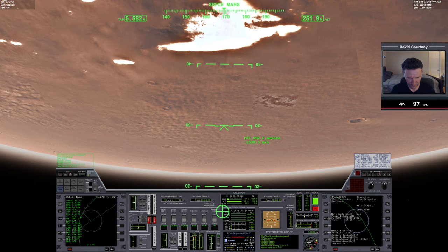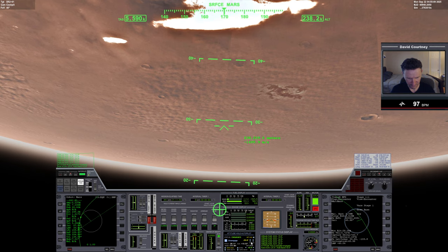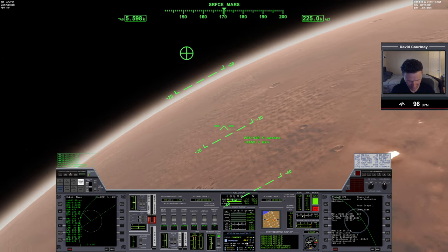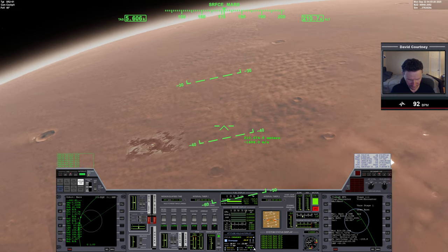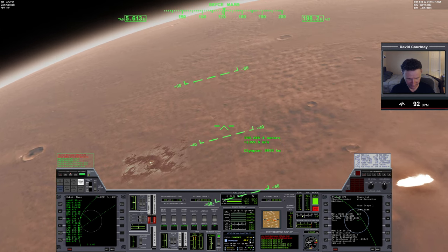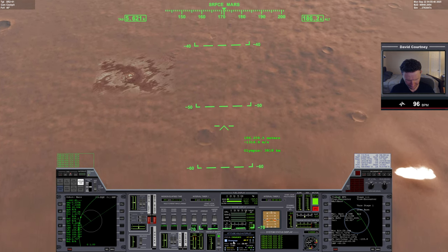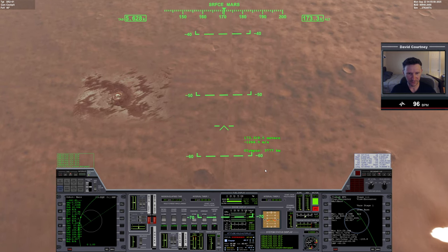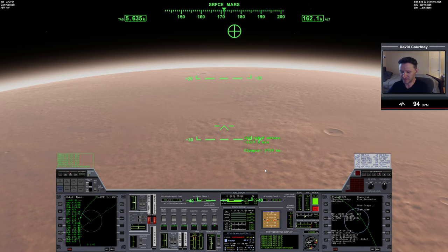So we're going to set the AOA. I don't know what I'm at at the moment — I should have done this sooner. I think I went negative, actually. That's not doing what I want, and we don't have a lot of time to figure this out. I don't remember how to do anything. You know what? I'm not even going to do that because there's no time to figure it out. We're going to have to take the slow approach.